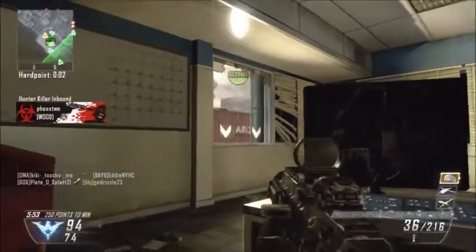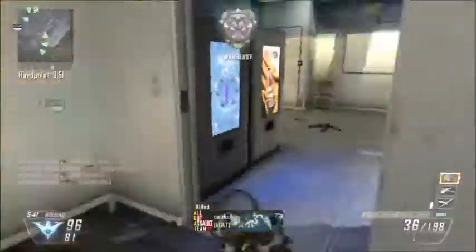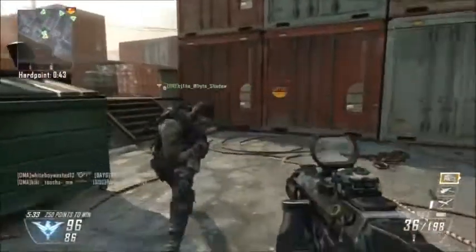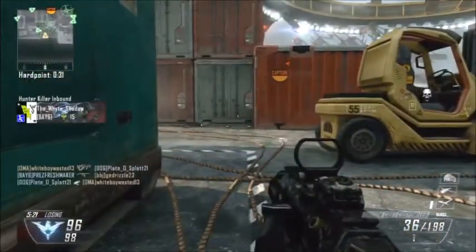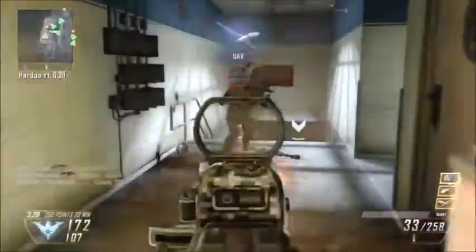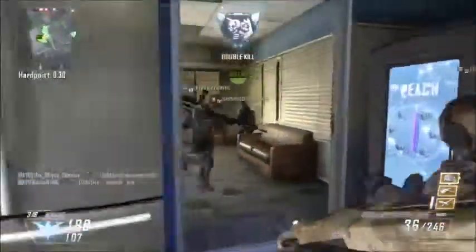The MP7 — I like this gun a lot. It's got low recoil and I believe the fastest reload time of any of the submachine guns, which is a big plus. Anytime you don't have to run Fast Mags it opens up a slot for other attachments. The only downside is it doesn't seem to do quite as much damage as some of the other options like the MSMC or PDW. I go by how the gun performs for me rather than crunching numbers, and this one feels a little lighter on damage — but still a super solid gun.